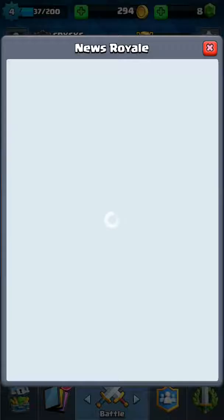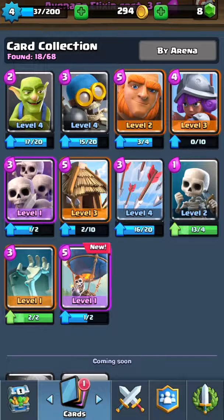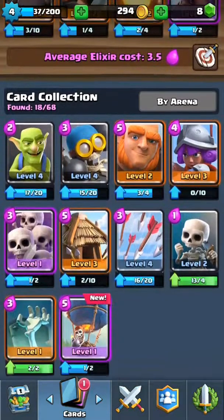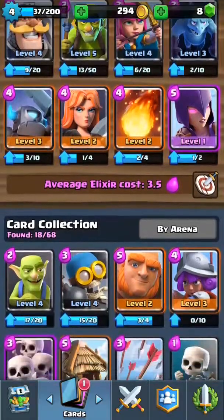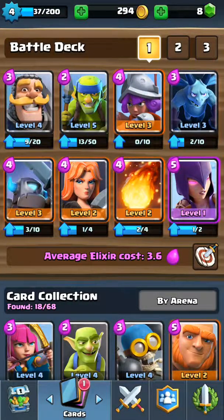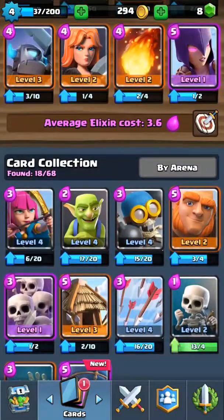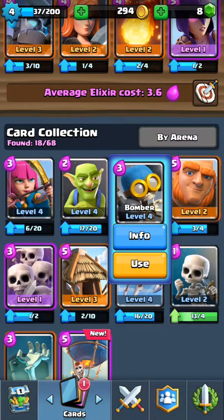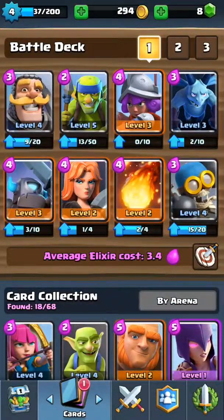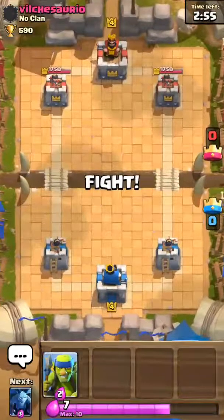I keep going down in the ranks. What is this, News Royale? I wonder if I can upgrade any of these or if I have anything better. Maybe switch my Archers with my Musketeer and switch. I can never get my Witch out — I think I want something lower cost, so maybe use my Bomber instead. Just have a minion rush deck.